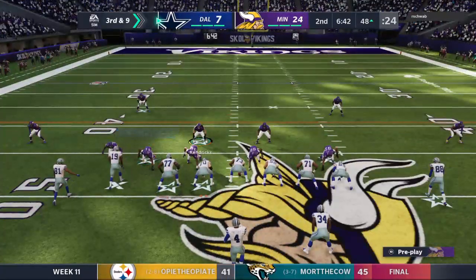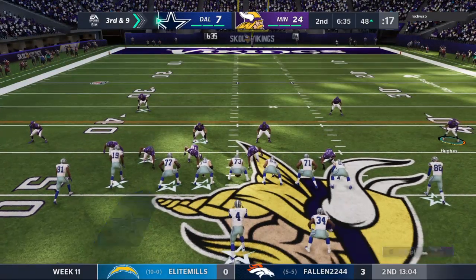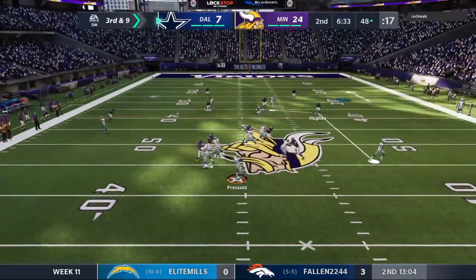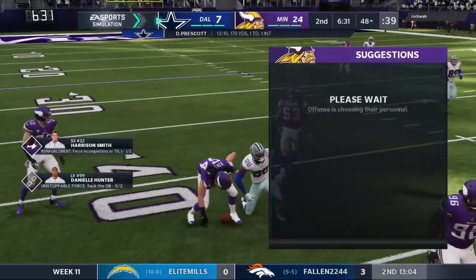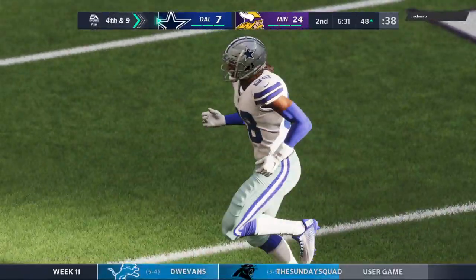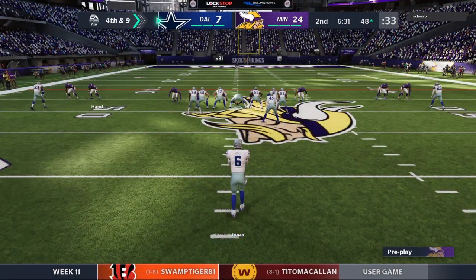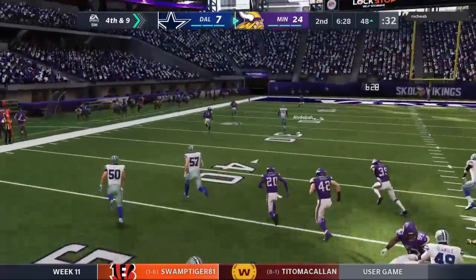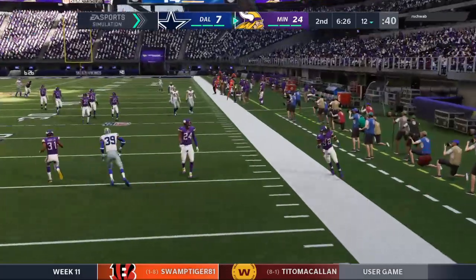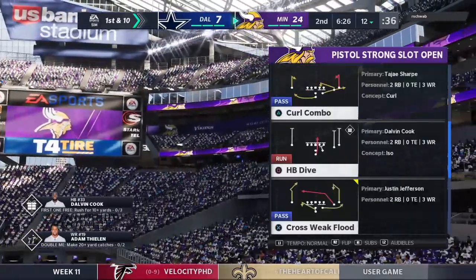They'll need the 39 here for first. Third down — from the shotgun, it's Prescott — and that's going to be incomplete. The contact there was enough to jar that ball free, and it brings up fourth down. I think they'd be well served to take that type of physical approach against him the rest of the game. He's had his way so far, but on that last one, that worked quite well for the defense. And this will be out of bounds — at their own 12-yard line.